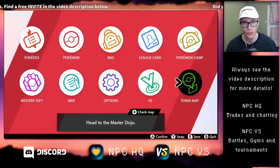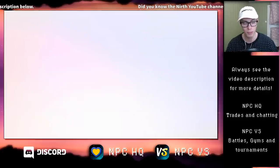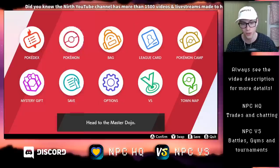The next part is how to evolve the Own Tempo Rockruff into Dusk Lycanroc. There are a few things to keep in mind. You need an Own Tempo Rockruff in order for it to evolve into Dusk Lycanroc.